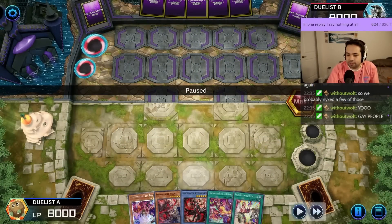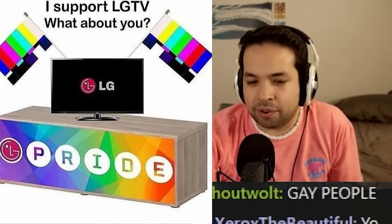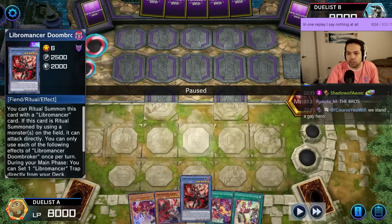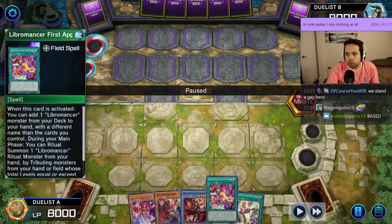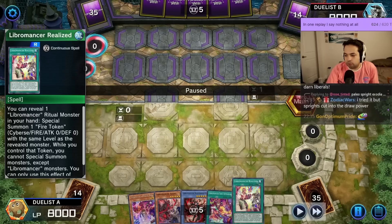We got Duelist A on Libromancer. LGTV representation. Libromancer Geek Boy, Agent, Doom Broker, First Appearance and Realized, Realized, Realized.